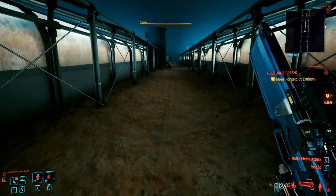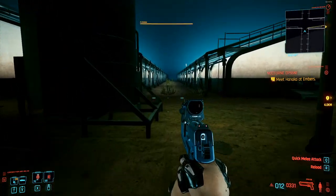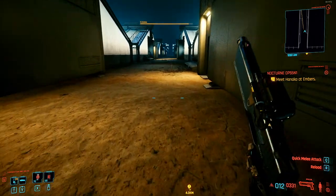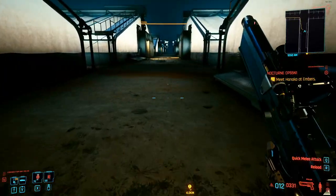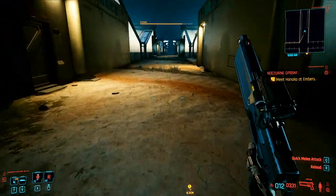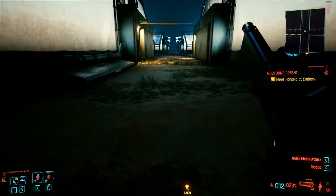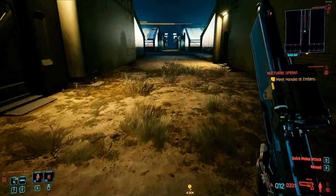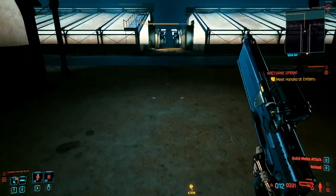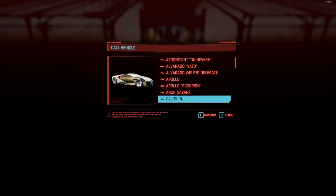Just take a left at this water tower that I'm shooting at, and you want to run through these bio green soylent green growing places until you reach a road. Easiest way to do it from here is to grab a motorcycle.